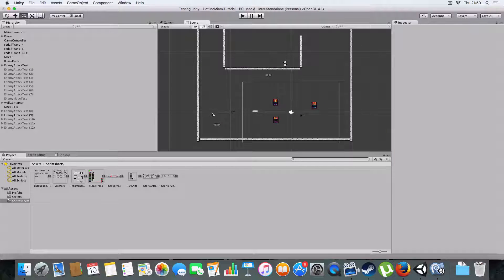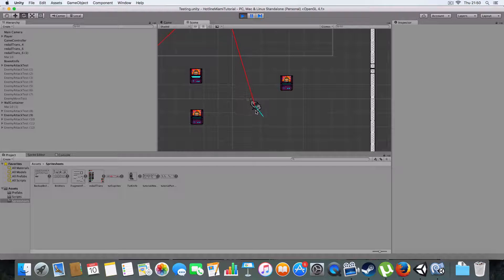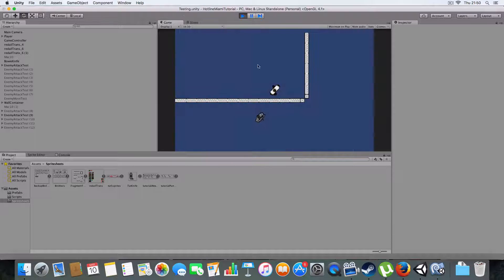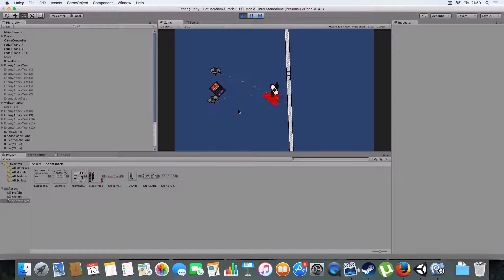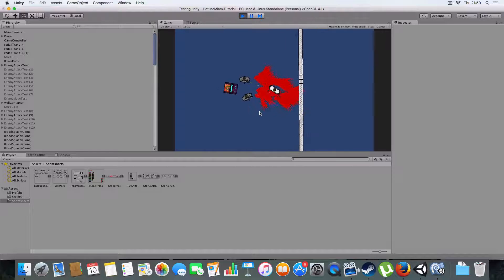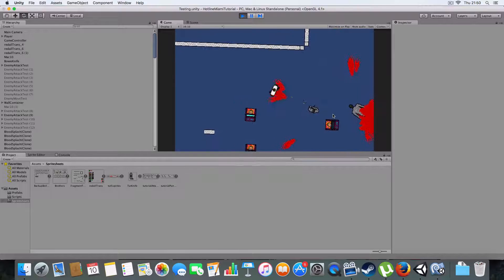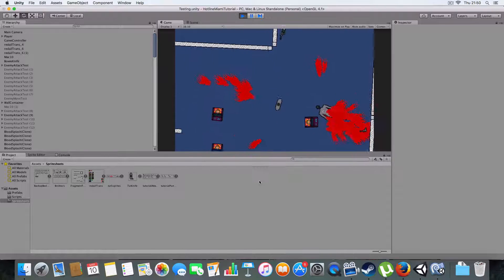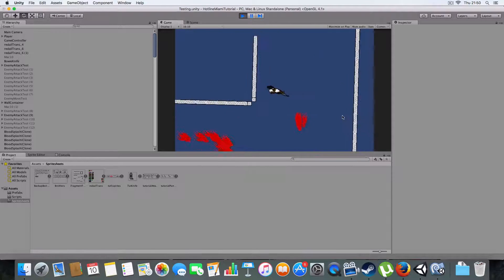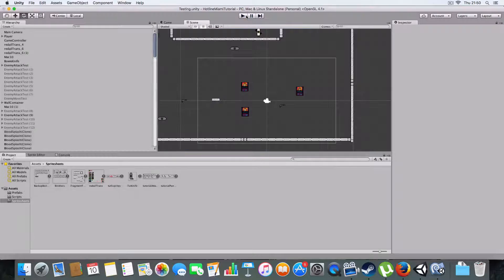I'll just give you a quick demonstration - you can see the enemy goes towards weapons, picks them up, then returns to patrolling. They attack and shoot you. I've not got player health implemented yet because that'll come later. You can punch them and they'll go pick up another weapon, and then shoot you just because you killed a friend.